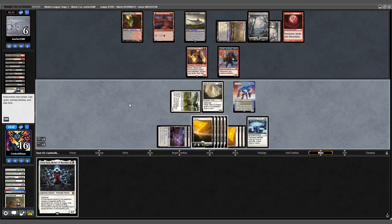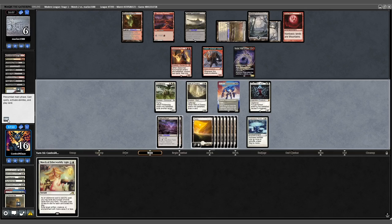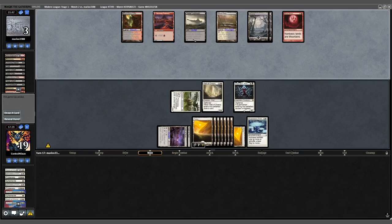Drawing into Elish Norn might have been the last straw for my opponent. Attack for 3, play out an Elish Norn. Opponent punts with a Kroxa — we draw a March, exile the Kroxa with March, swing with the team. Opponent is down to 3 and we're up a game.